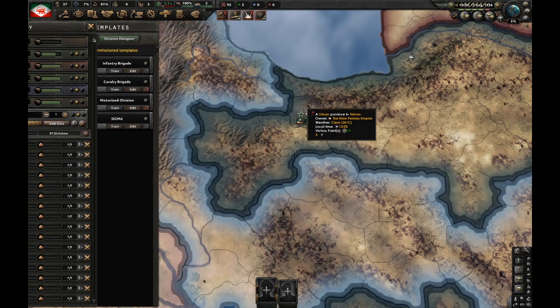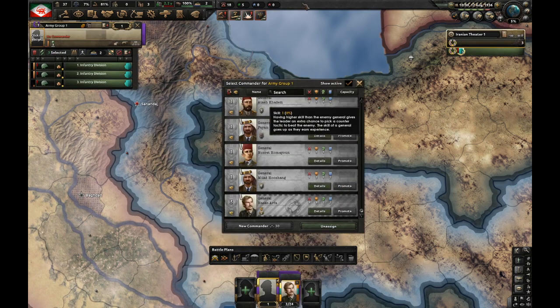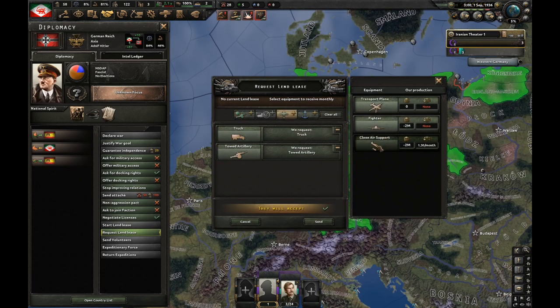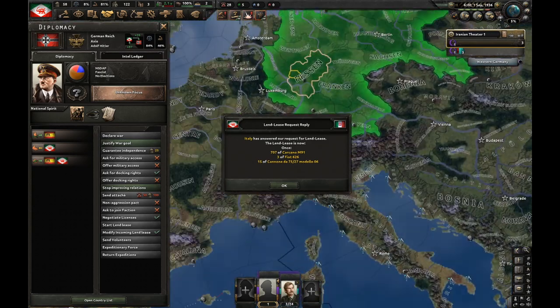I'm going to deploy my first three divisions in Tehran. My first delivery of guns has just arrived. Now I have to ask Italy and Germany for more equipment again. It ain't much, but it's worth it — it's actually theft, but still worth it.